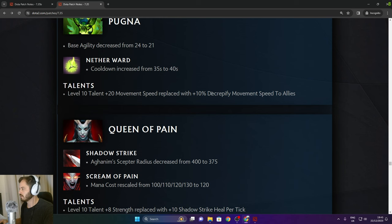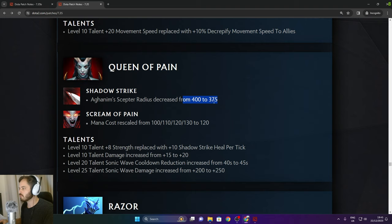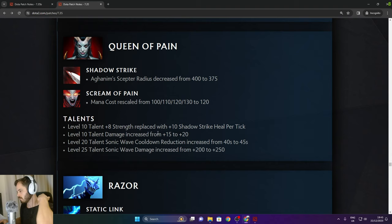Queen of Pain: Shadow Strike Aghanim Scepter radius decreased from 400 to 375. Scream of Pain mana cost rescaled up to 120 flat. Level 8 strength replaced with 10 Shadow Strike heal per tick. Talent increase from 15 to 25. Sonic Wave cooldown reduction increased from 40 to 45 seconds. Sonic Wave damage increased from 200 to 250.